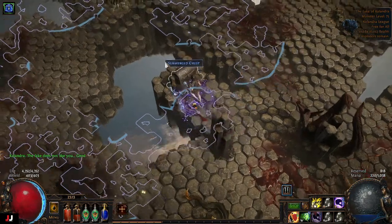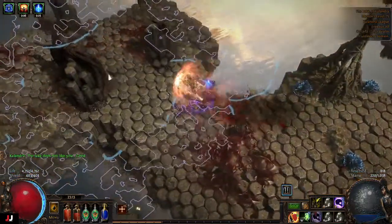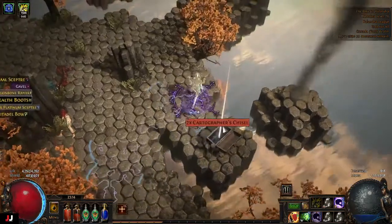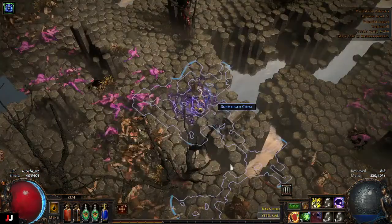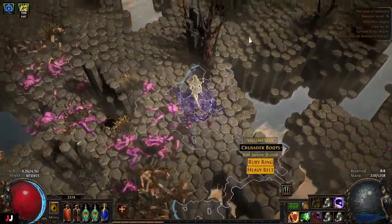Random chest — a chisel. Currency — chaos orb. Random chest — wow, that one was absolutely terrible.